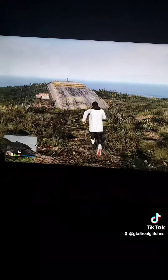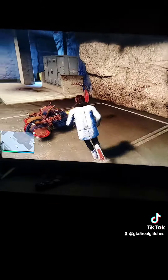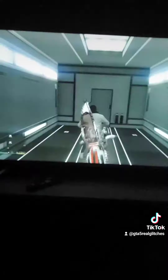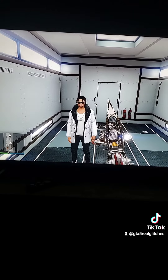Go inside your bunker. This is the duplicated motorcycle. What you're going to do is just put it inside your MOC. It's going to say personal vehicle storage is full — accept that alert. You just duplicated a bike. You can do it with cars as well.